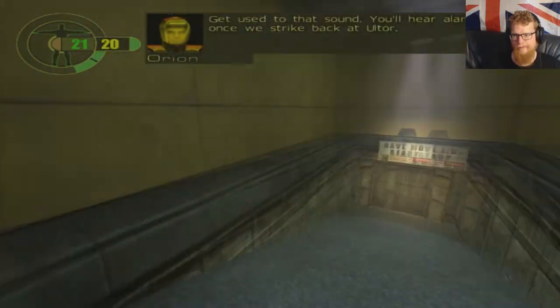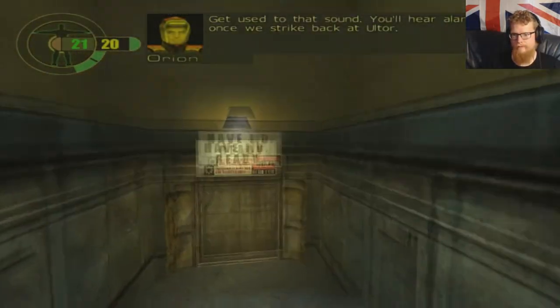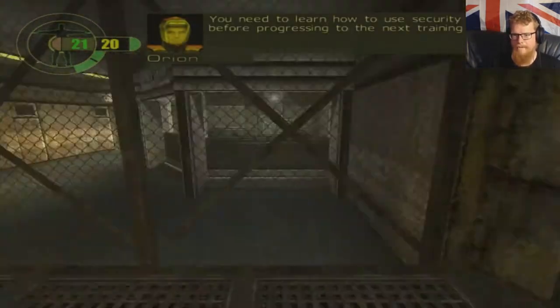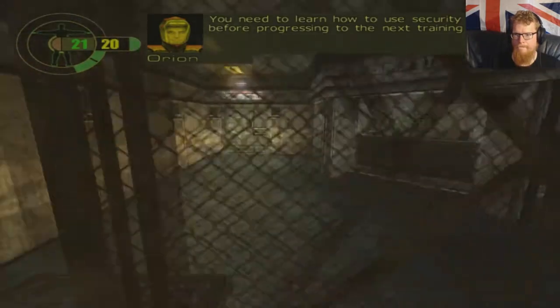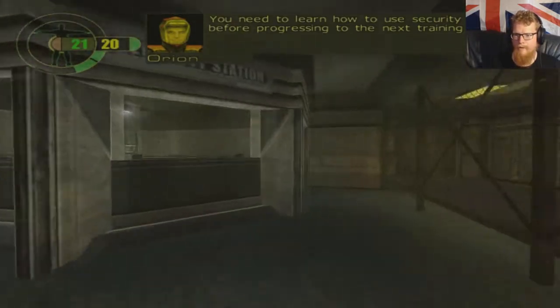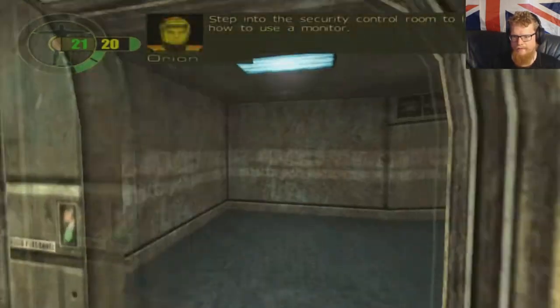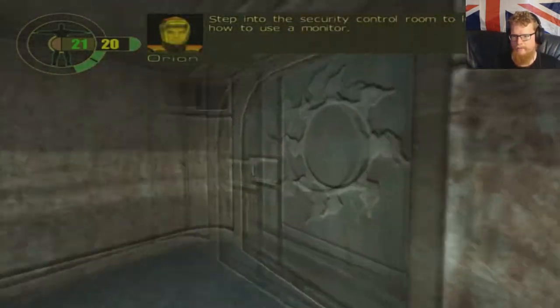Get used to that sound — you'll hear alarms a lot once we strike back at Ultor. Let the bastards know we're coming. You need to learn how to use security monitors before progressing to the next training stage.